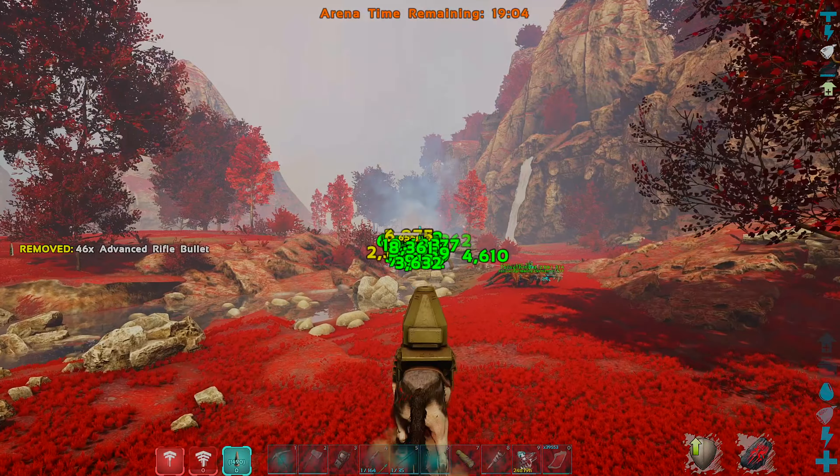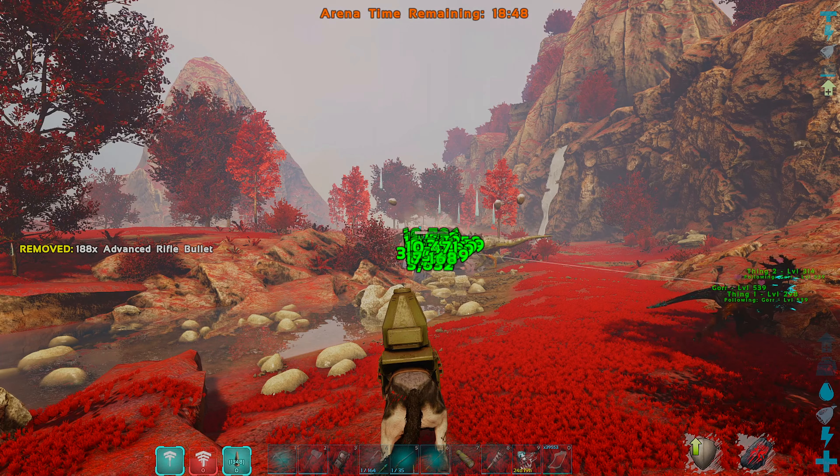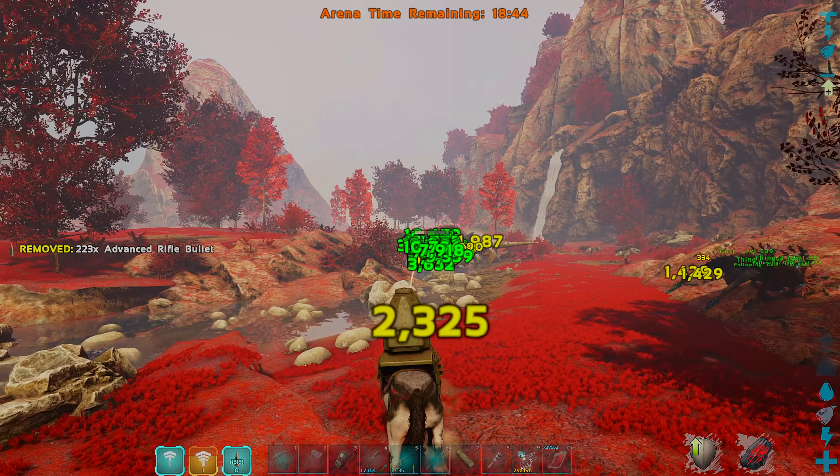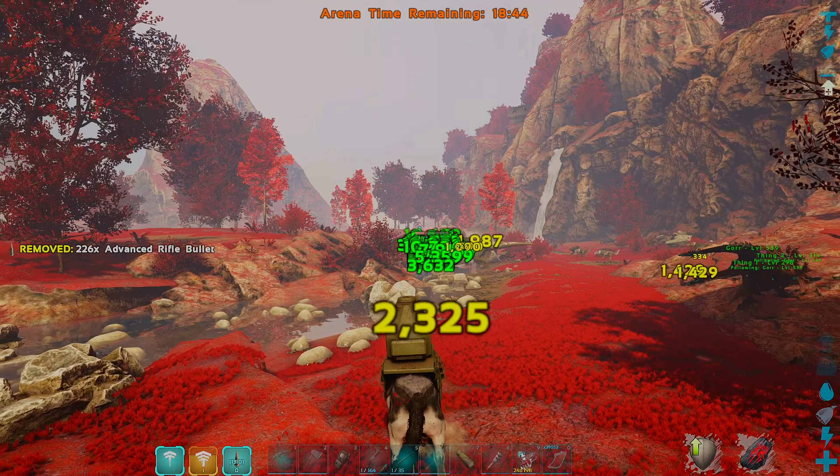Mjolnir is going to be a skin for your tek swords. You don't need to be ascended, but you do need to be level 180. You can acquire that by running around the map and acquiring runes to slowly level your character up. Once you get 200 runes you're able to add five levels, or if you're on a server with XP adjusted, your server will naturally level up a little bit higher — but then you are going to have to be ascended if you don't have either of those other two options.